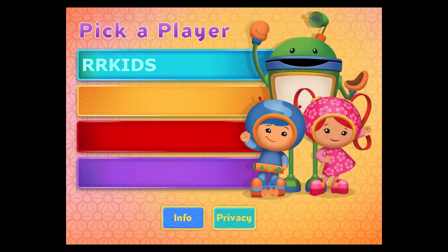Choose your name to get started. If you don't see your name, touch an empty space to add it to the list.